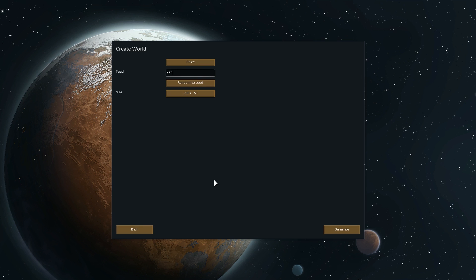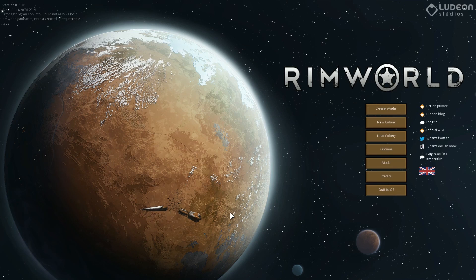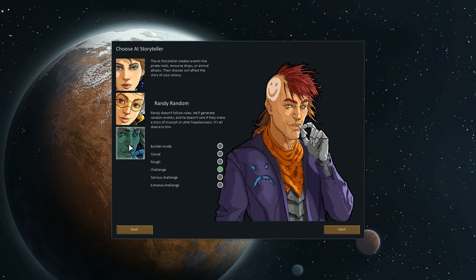So if you want to play along, there you go. Generate — looks pretty much standard. New colony. Going with Randy Random, because why not, and probably just go with Rough difficulty.